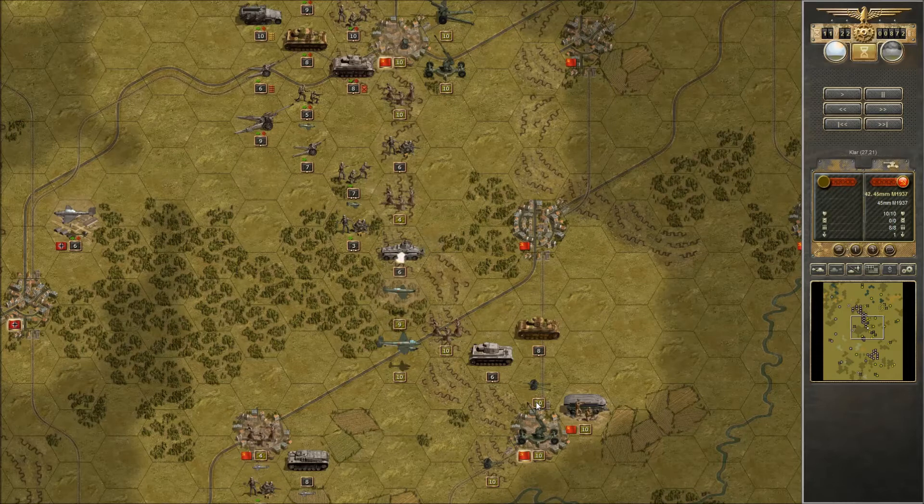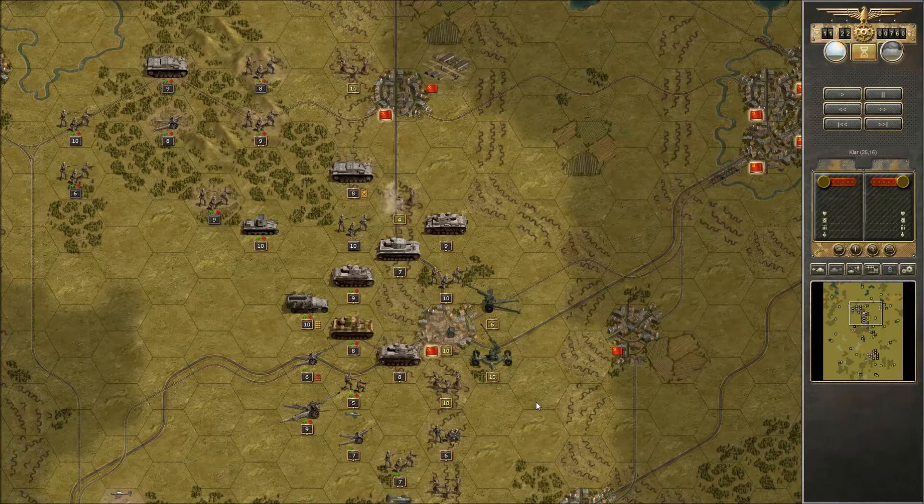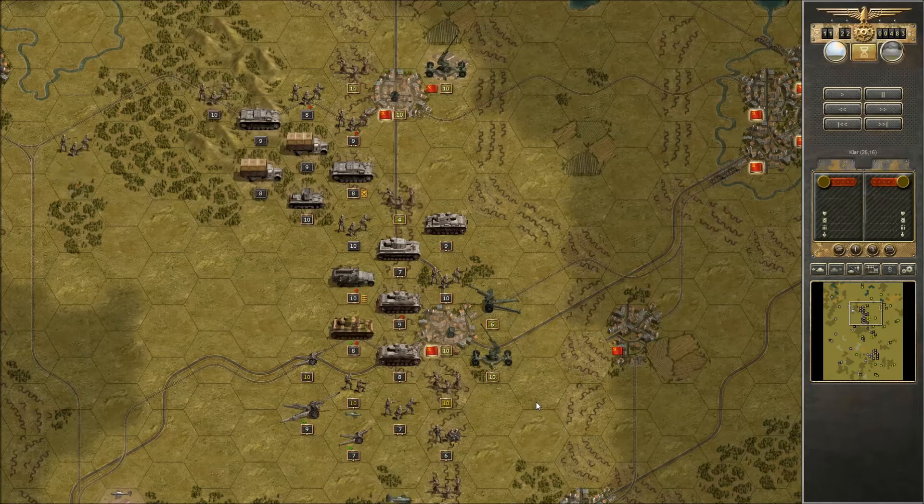These fortification fields have a base entrenchment of 4, which means once you move onto such a field you immediately start at entrenchment 4 — you don't need to wait four turns to get that much. That is a huge load of entrenchment for free, and it is very, very hard to dig a unit out of there. It's not close terrain, so even a tank will get the full benefit of entrenchment — whatever unit is on there is incredibly hard to remove.